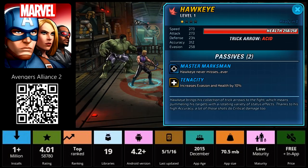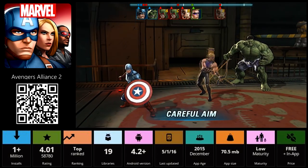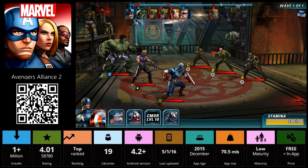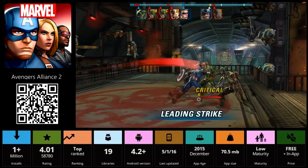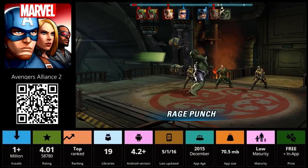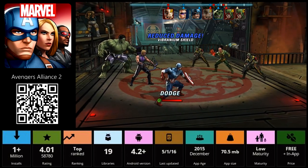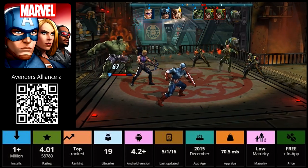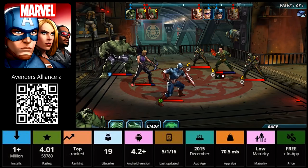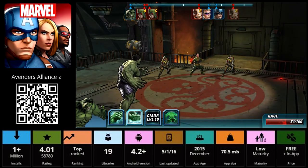Next we have Avengers Alliance 2. If you're a fan of turn-based games — right now we're selected on Hawkeye, we can do some special attacks down here. Power him up, then Captain America can do an attack on the middle guy. Now we got a Hulk here, going for the middle guy again. We're getting shot at — there's their turn. I like the sound effects when you're playing this game; you're actually hearing the sound effects from the actual characters.